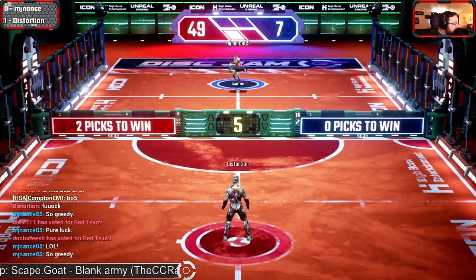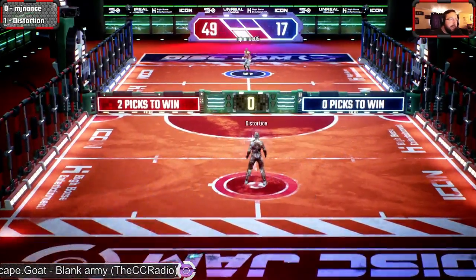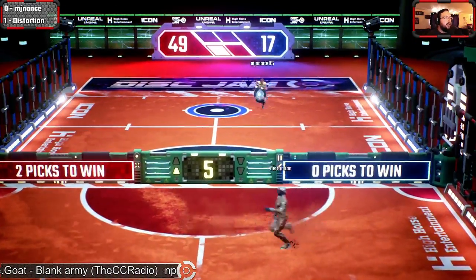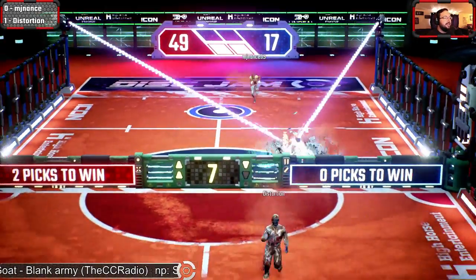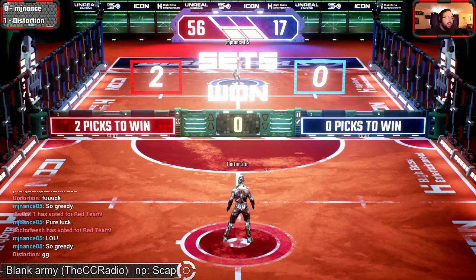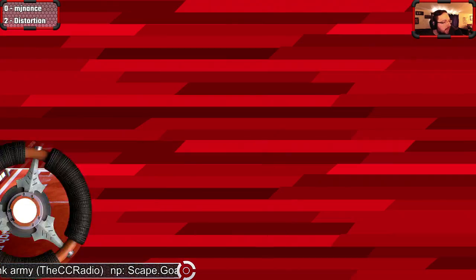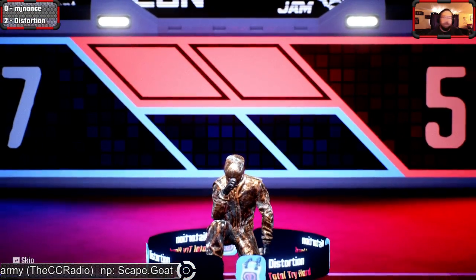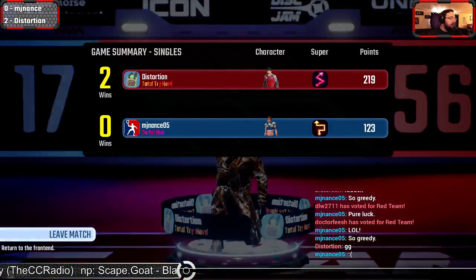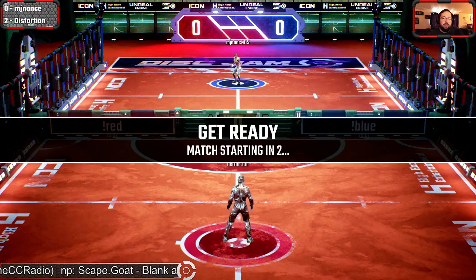MJ Nance pulling it up on the quick chat saying he was greedy on that misstep on the return. Distortion gives up that ace, but with the stuff luck gets that set, gets that game — two games to none now for Distortion, kind of easily walking his way through here. We need to see a reverse sweep from MJ Nance in order to move on to that grand finals.